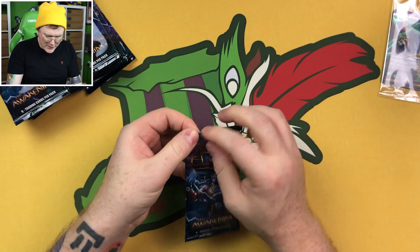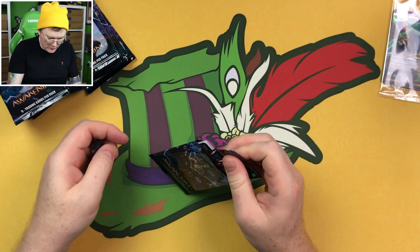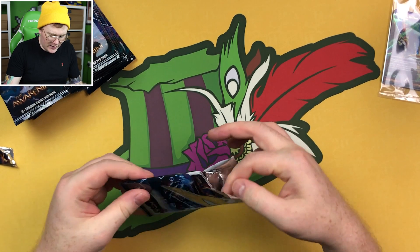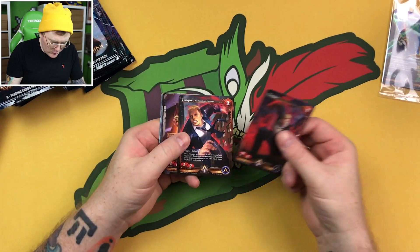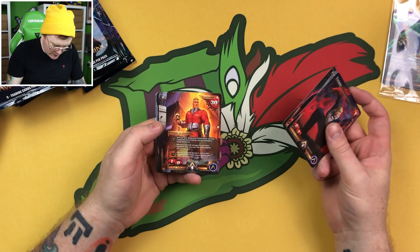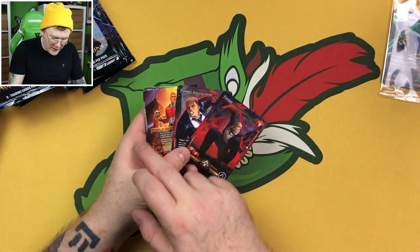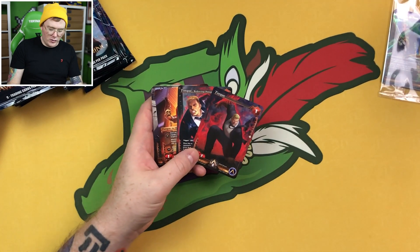One weird thing is that the tear strip is on the left. Normally you see them on the right. So me being right-handed is probably just going to mess this up — there's going to be packs flying everywhere. At the start we've got Torque, Torque Redirecting Damage, and the Torque Contender card. I wonder if that's by design, that you get the Torque cards all in the same pack.